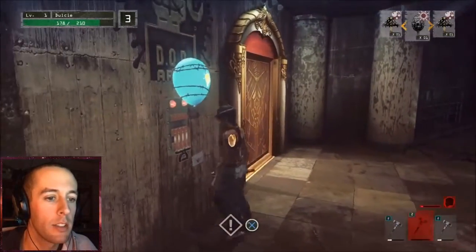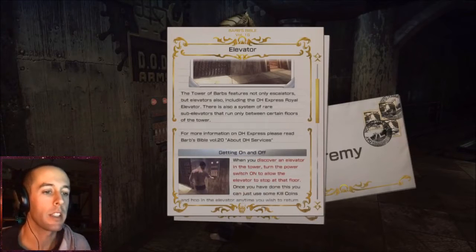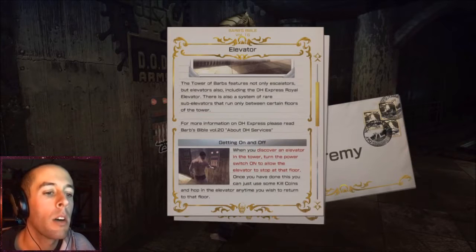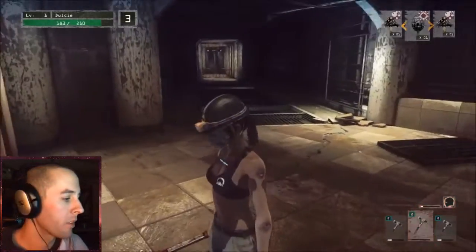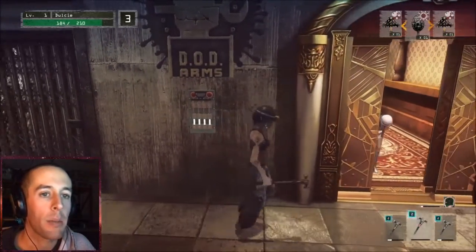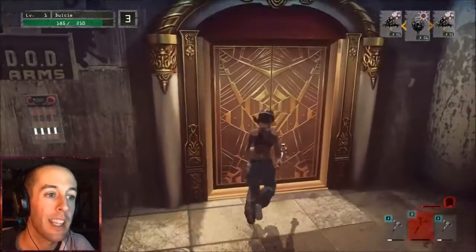A golden door! Silver briefcases, silver briefcases, and golden doors. An elevator is like a fast travel — you use coins and you go up to the waiting room, so this will take you back to your safe zone. I think we can keep pushing along — I don't think we really need to use the elevator.